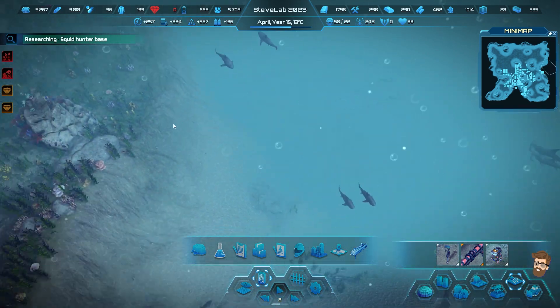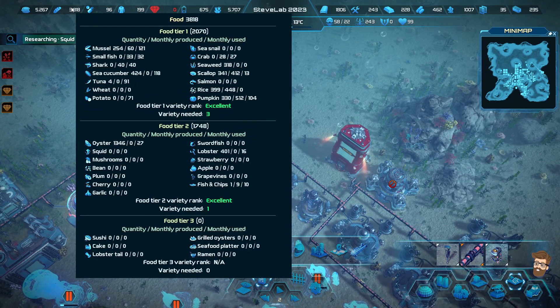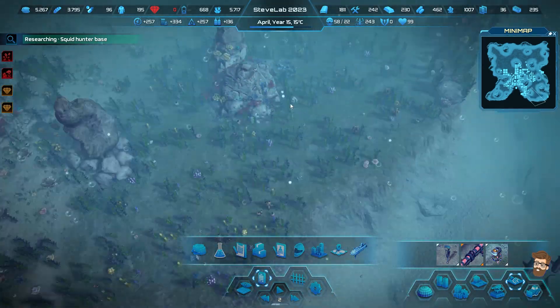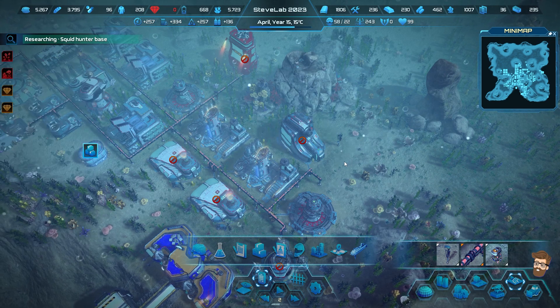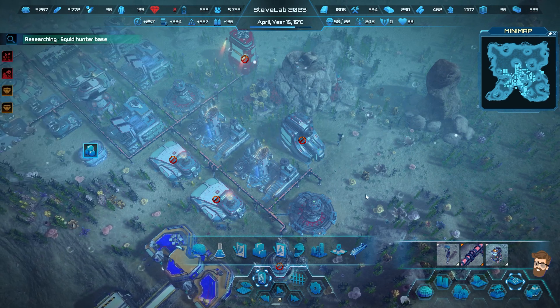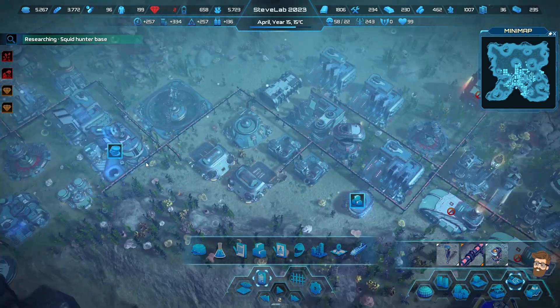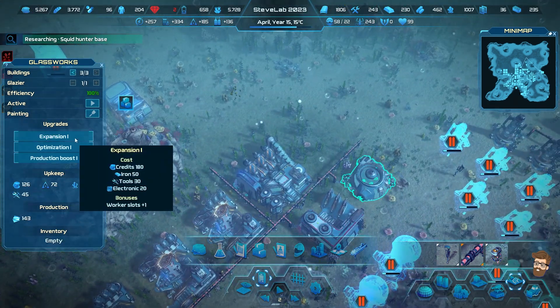Squid hunter base - definitely want to put a couple of those guys down, because I believe squid is a tier 2 food. However, it needs to be in range of an illumination factory to get a 10% boost. I think there's going to be a happy little spot right here where the squid hunter base is going to go. And that glassmaker has been up and running.